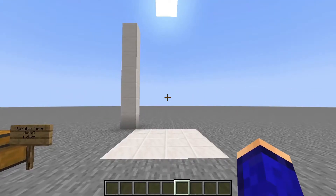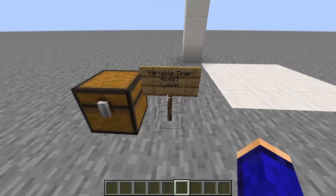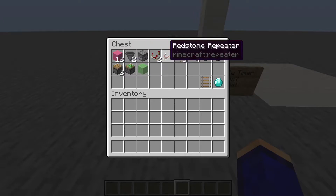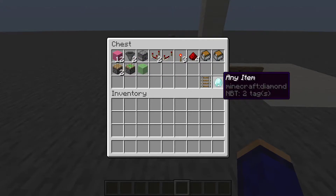Alright, let's build this. To build the variable timer, you're going to need a four-block by four-block by seven-block area, as well as the materials shown on screen. You're also going to need one regular rail and any item of any type.